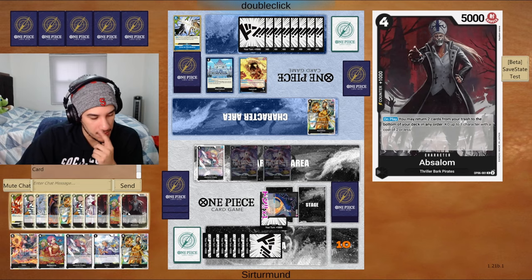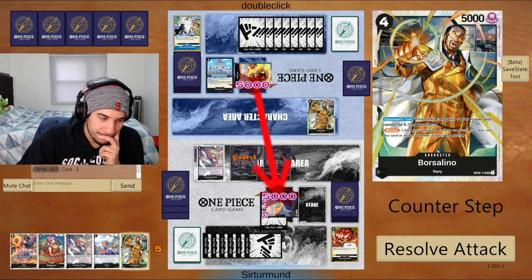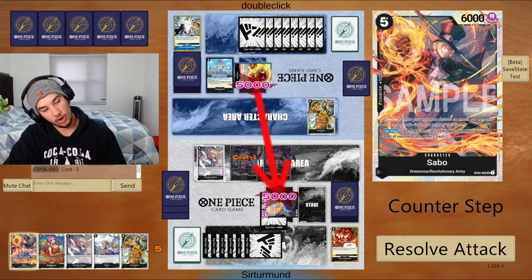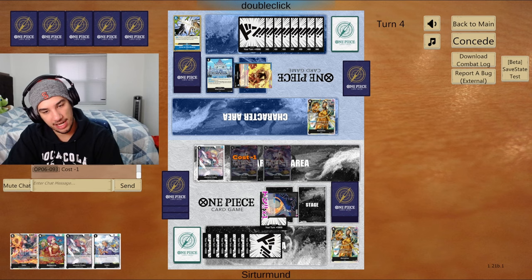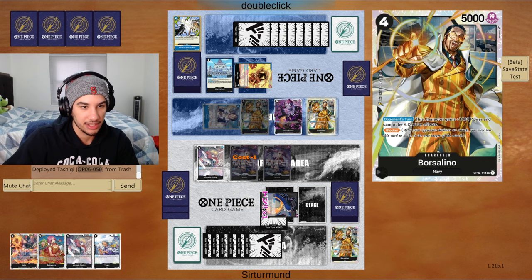Their best hit here is going to be Kusan or Borsalino, just to hide behind blockers. We have 2k counters, no more rest yet. We have 9 down — we could go Rebecca plus Sabo, or we could just play Sabo. I think I'm going to give them this Borsalino and just not take this life. The opponent has to be playing Moria here, but they don't have Luchy so they cannot KO my stuff.